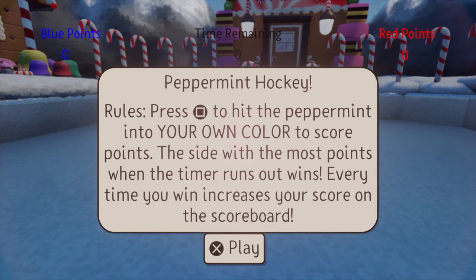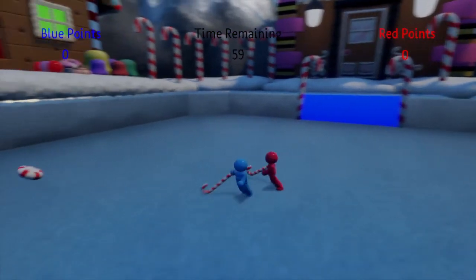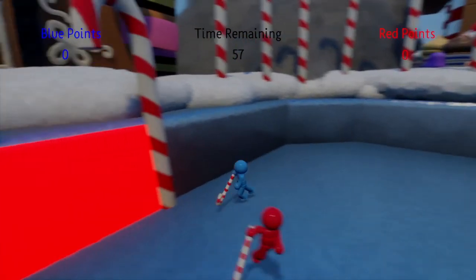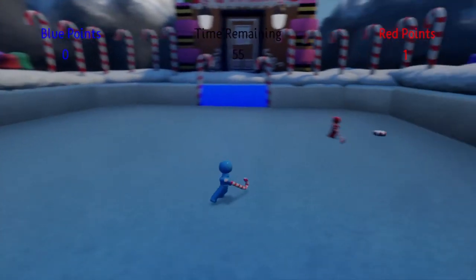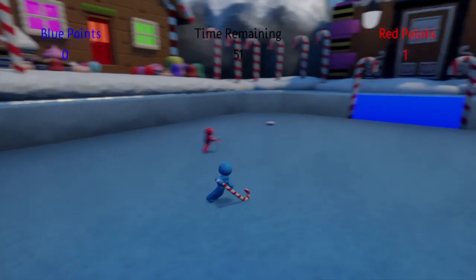Peppermint Hockey rules: press square to hit the peppermint into your own color to score points. The side with the most points when the timer runs out wins. Every time you win increases your score on the scoreboard. Alright, so we got to hit it into the blue. I'm pretty happy with how... ah darn, they scored a point. Man, I'm pretty happy with how fast-paced it is.